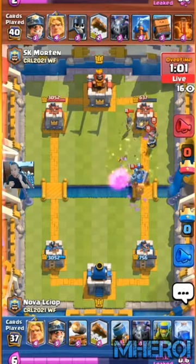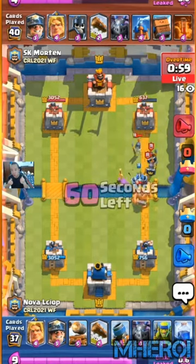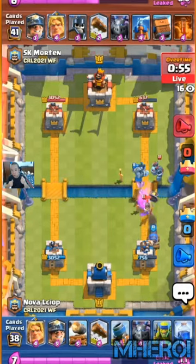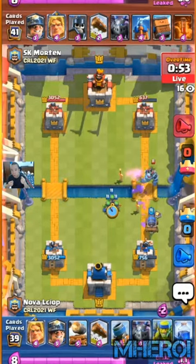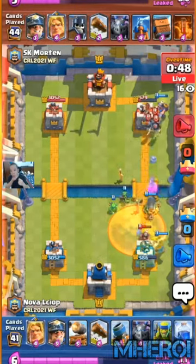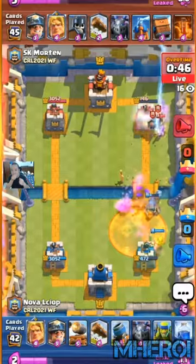Oh wow! That was a very, very nice early Guards from Morten, protecting both the back, the sides, and the front, and able to hold on with the catch. Right now Elsia is up by a little over 100 HP, but here we go — Poison in, Miner in, and a nice switch there by Morten to go Miner to the front.